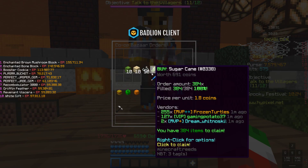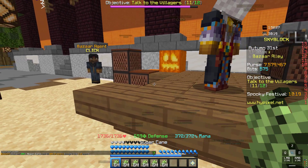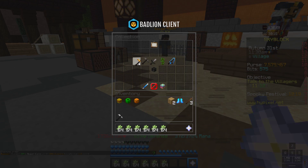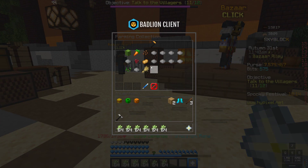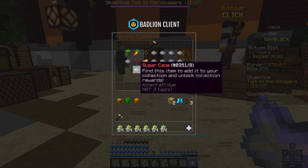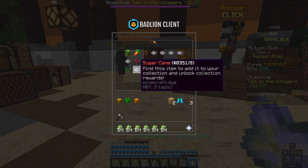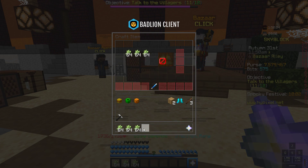All you guys have to do is go to the bazaar and buy 384 sugarcane. First, let me show you the collection — I don't even know if I have it myself. I'm lagging. It's going to be in sugarcane — right now I don't have it, as you guys can see. You're going to need sugarcane collection 5.